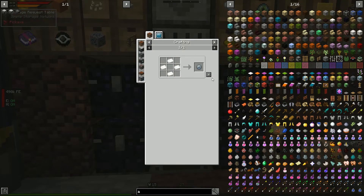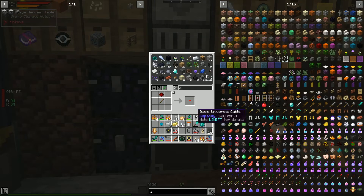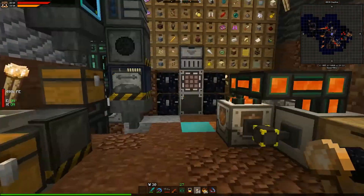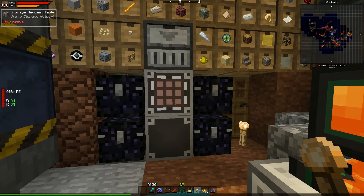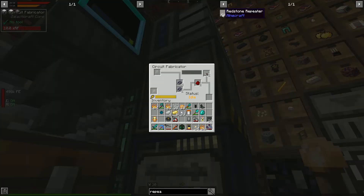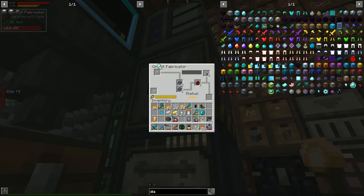Let's make the magma crucible. We need another machine frame, and advanced wafers which we don't have yet. We need repeaters for those — 19 of them. We also need redstone. Let's grab some and get those going in our circuit fabricator. For the advanced wafers we need diamonds — toss two in there and we'll get some advanced wafers cooking.